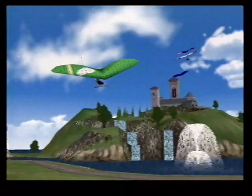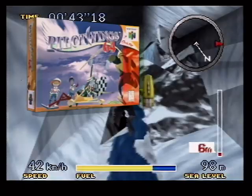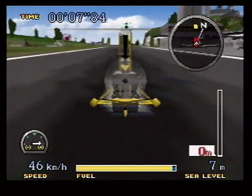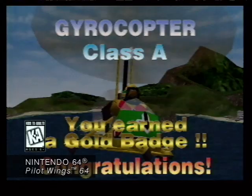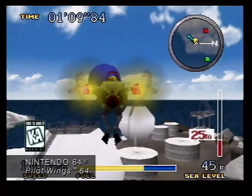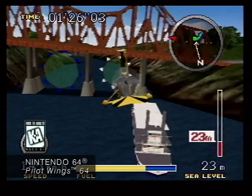Flying on Nintendo 64 — the flight simulator challenge of a lifetime. Pilot Wings 64. Before you venture skyward, earn your license through hands-on operation of three different aircraft while performing required missions. Pick from six characters and four different island locations as you pilot a hang glider. Buzz about with a rocket pack and cruise in the gyrocopter. The tasks become tougher as you venture to complete each new course. You'll be flying high with Pilot Wings 64.